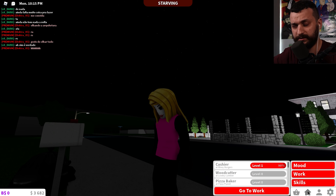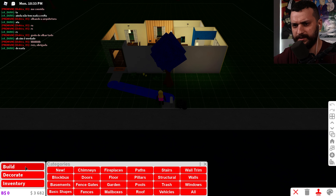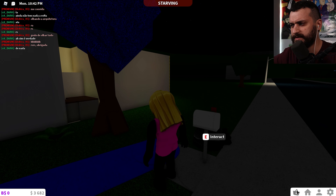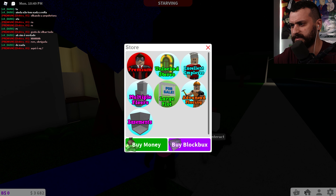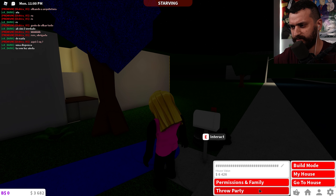Then there is work — that's why we came here. There are skills which I don't know how to acquire yet since I'm a noob. Then there is house build mode where you can paint, dress, and build stuff, add decorations from inventory. The next icon is the store, which appears in two places. You can also manage house permissions and throw a party.